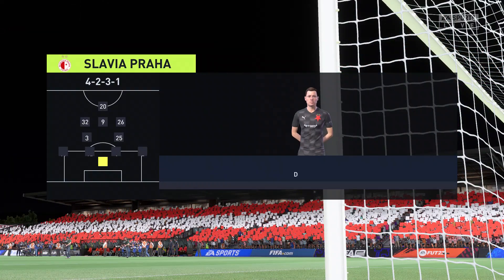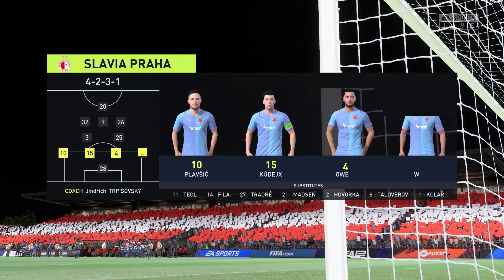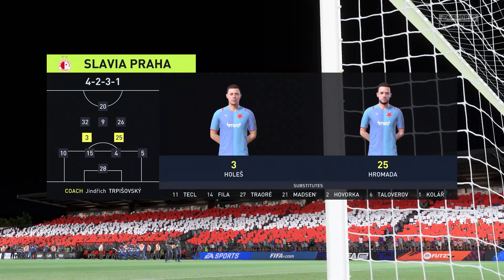And introducing the visitors' line-up today. Well, in this shape, if their wide players stay high up the pitch and get enough of the ball, it's a very attacking line-up. But if they drop too deep, they will leave the centre-forward isolated, and it could be difficult for them.